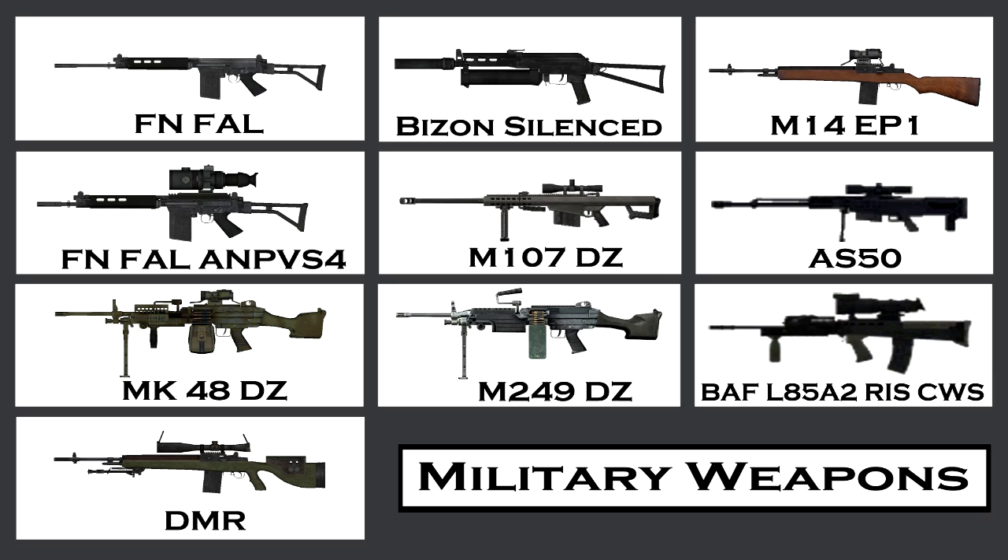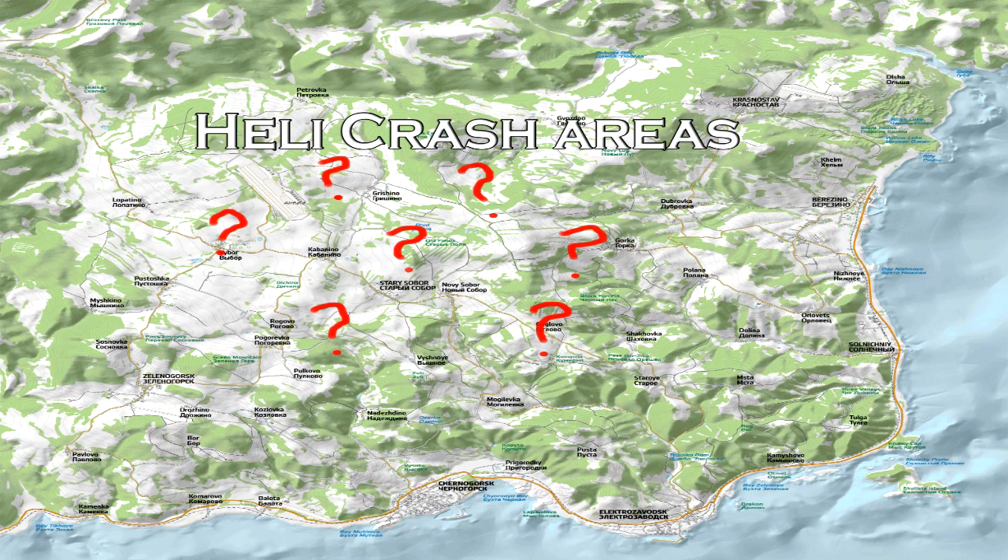Now moving on to military weapons. As you can see we have a FAL, a Bison, a Silas M14, an FN FAL, an Anpen VS4, a Barrett, an S-50, an MK-48, a DZM2 — lots of great weapons here. All of these weapons are found at helicopter crash sites, which I'll be showing you on the map next. There is no fixed location for helicopter crash sites because they're randomized spawns, but I've seen them in and around Starry Sobor, Novi Sobor, and Kamenino — all up in the northern area of the map.